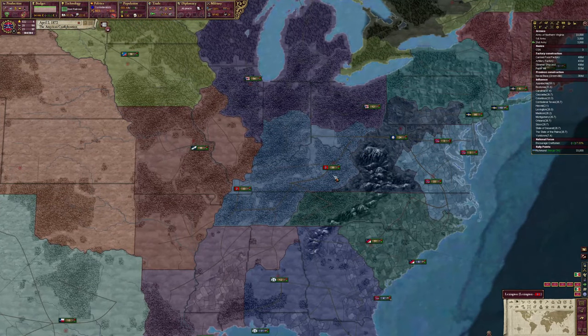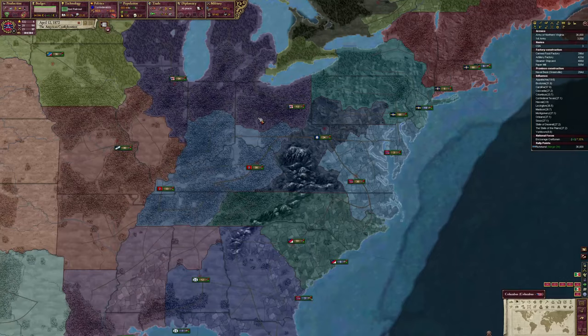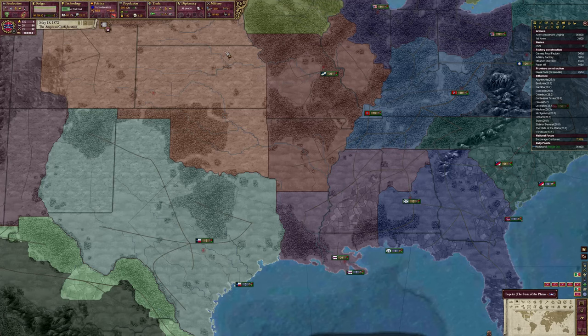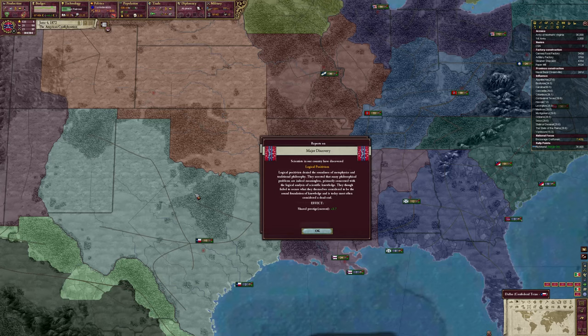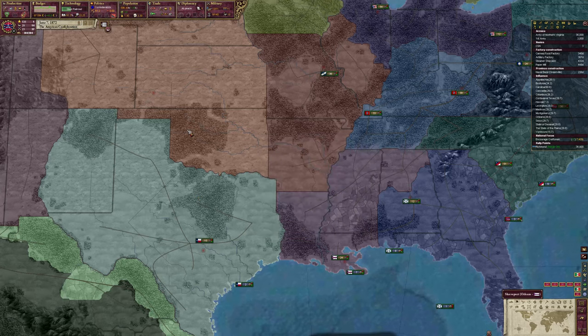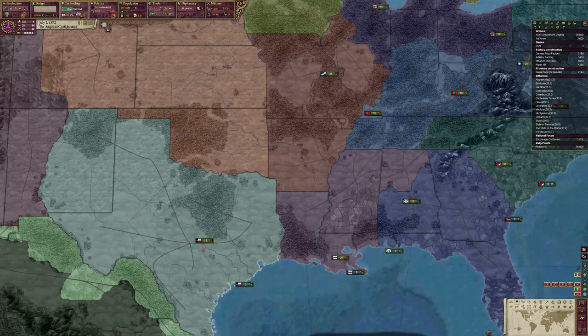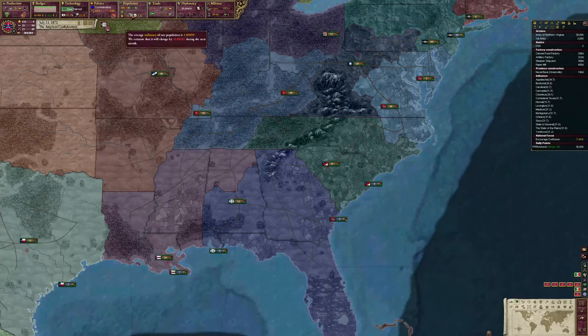Columbus has another 24, Bostonia they all will likely mobilize as well. I think we'd actually be able to see a pretty quick and easy war if we do go to war against Mexico. After steel railroad we'll move over to nationalism and imperialism so we can get those northern Mexican states joining the confederation - the sooner they join the better.